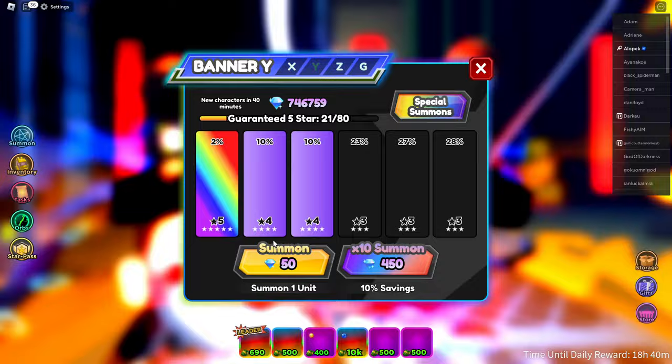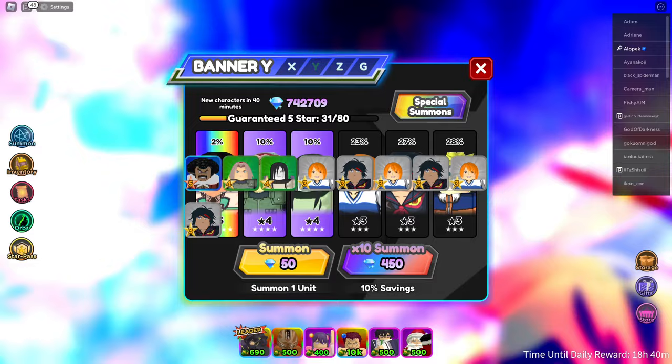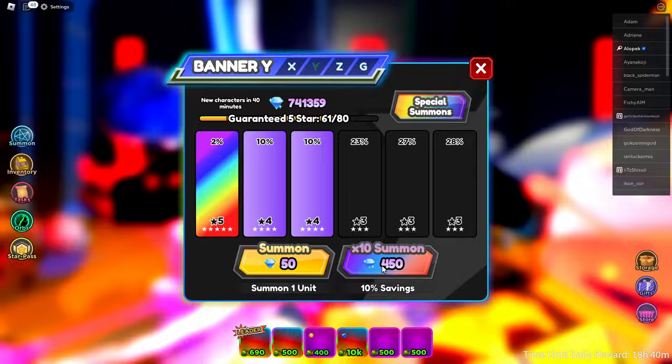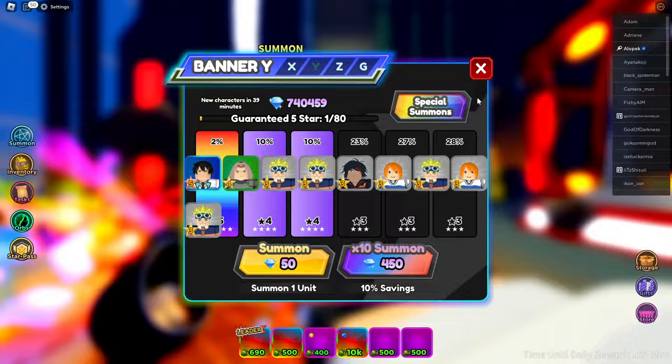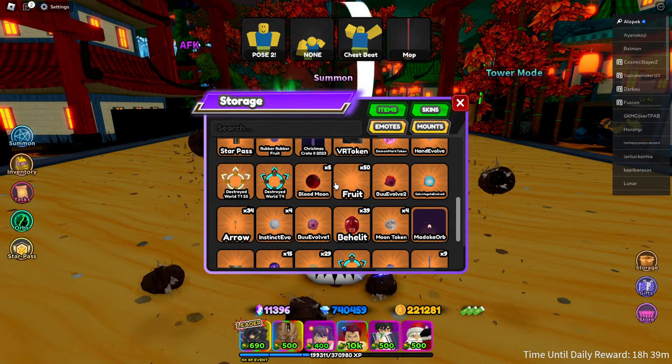If you want to use the portals guys, you've got to be in world one. We got two portals, and let's see what we need for the upgrade. He needs five of them and five snipers. We also got the secret - trying to get the new evo unit! Remember guys, world one for the portals until they get fixed. Just wasted some gems but it's all good.